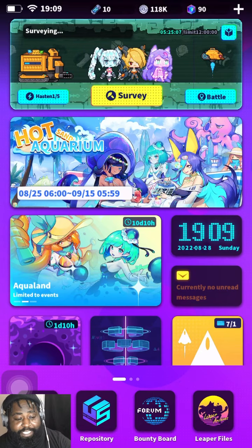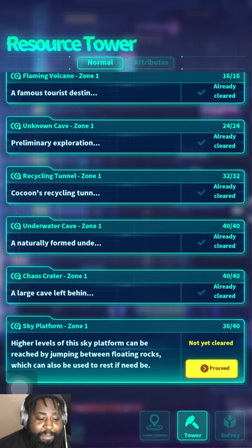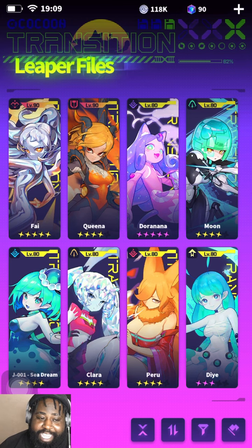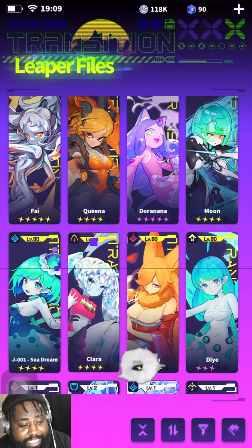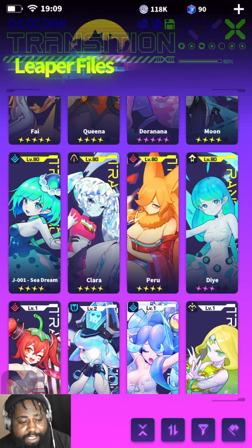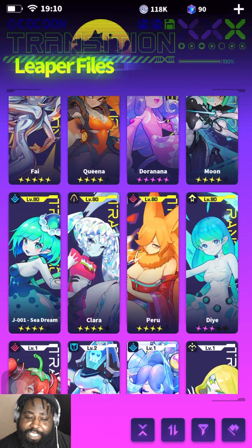I literally just minutes before recording this video was able to pass Sky Platform and beat Stage 36, which is how you can bump up your leapers to level 90 - so that was exciting. I'm gonna show you exactly how I did it. I've been using this exact team since the summer event came in, but before that I had Doris instead of J-001. I took Doris out.